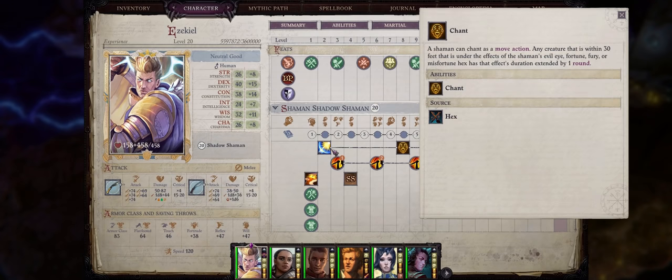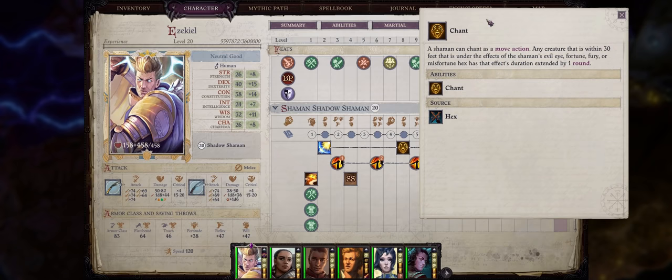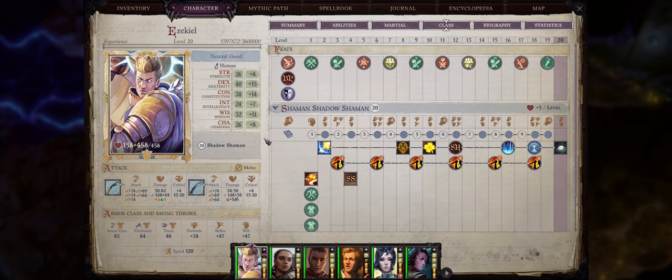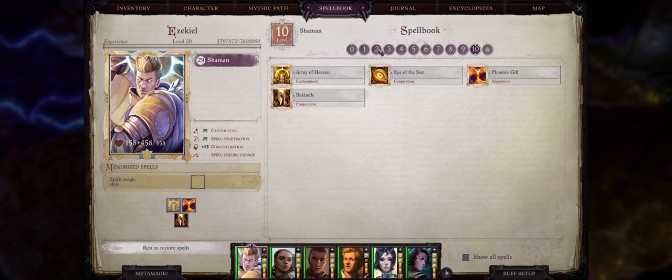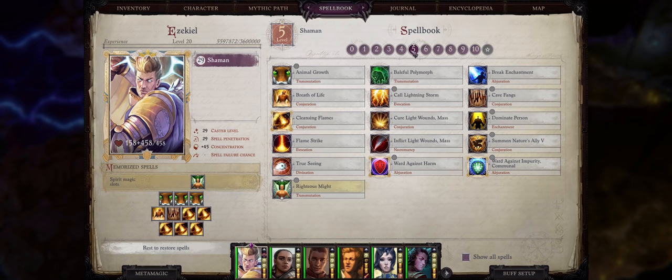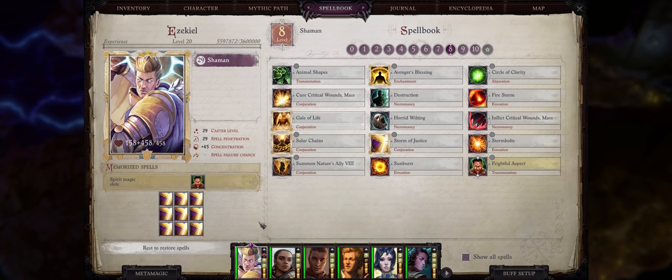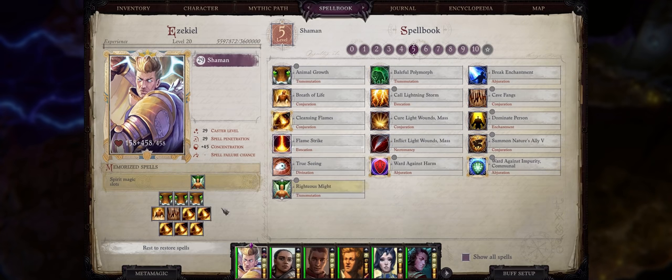As far as hexes, if you picked Protective Luck early on, be sure to cast this on your tanks before battle starts. As you increase in levels, you also gain more powerful spells — especially buffing spells. But as soon as you merge with Angel, that's when the fun really starts. You'll get the extremely powerful Angel spells, and even if you don't want to melee at that point, all you have to do is spam Bolt of Justice and later Storm of Justice.